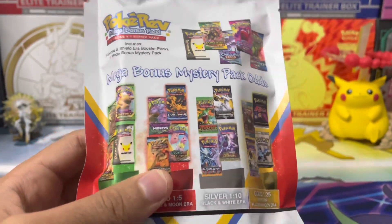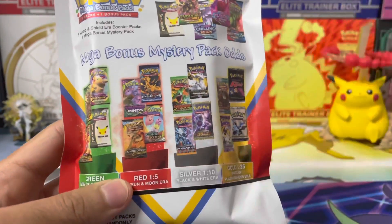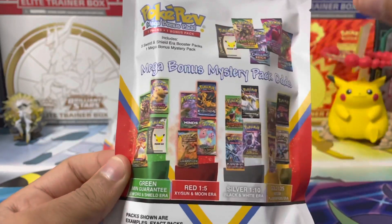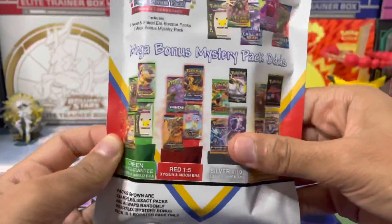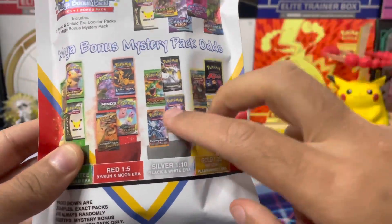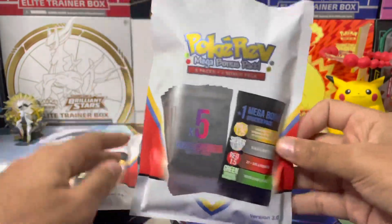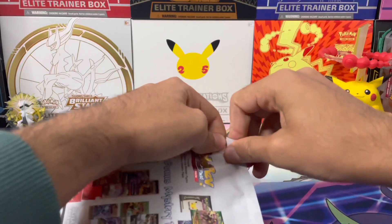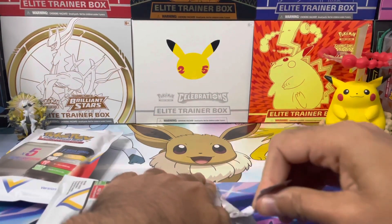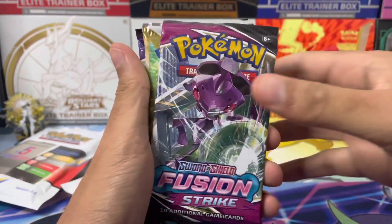The Silver tier is a one in 10 chance and includes any set from the Black and White era — things like Legendary Treasures, Dragons Exalted. The Red tier is a one in 5 chance for any booster pack from the XY or Sun and Moon era. The Green tier, the minimum guaranteed, is any Sword and Shield booster pack. We want gold or silver — I'd be super happy with either of those.